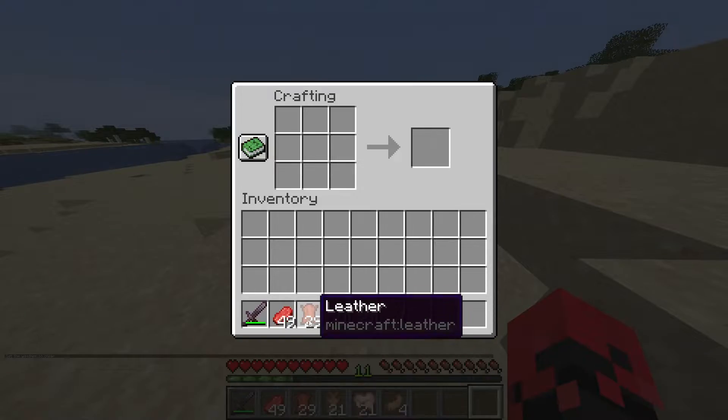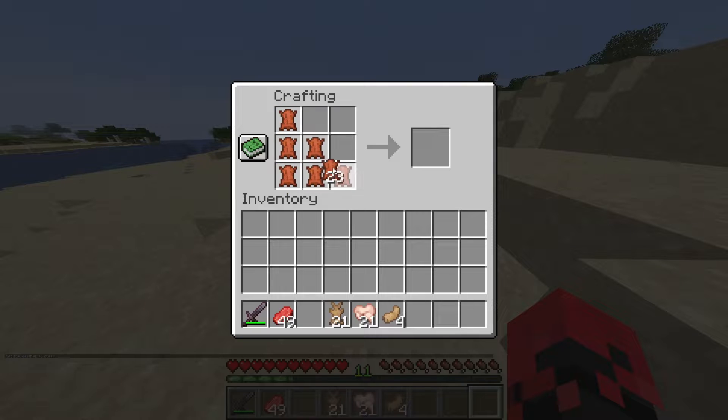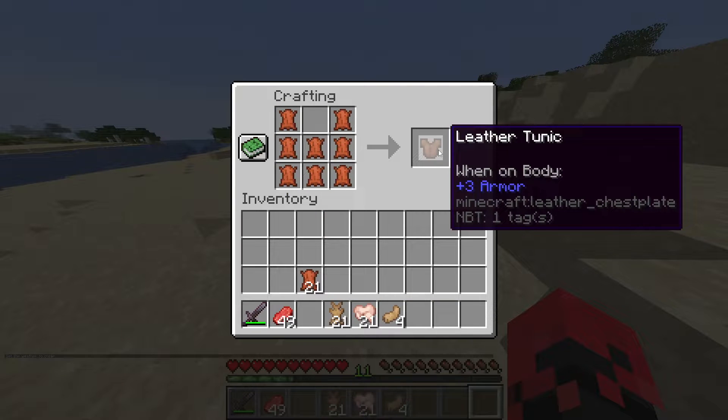Then you want to place it down and use the eight leather that you got from cows just like this to get yourself the leather tunic.